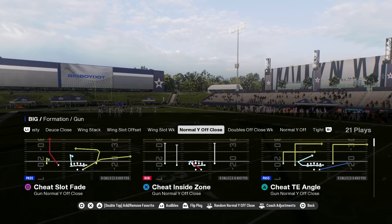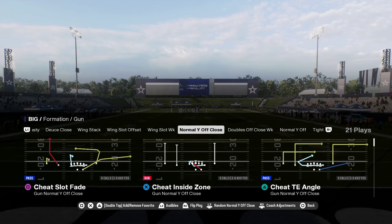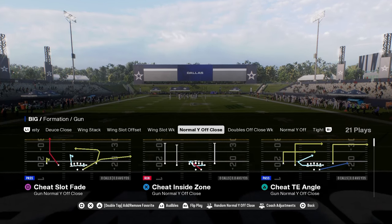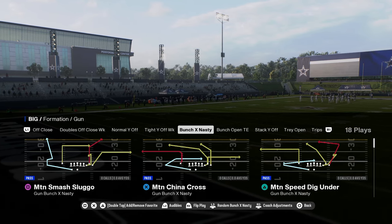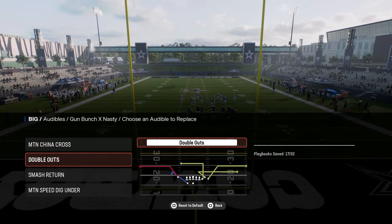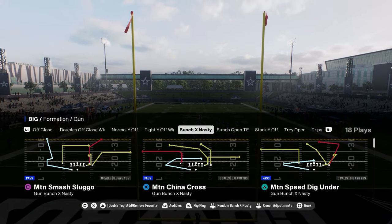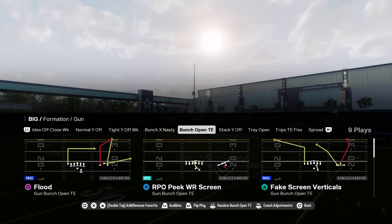One of the best offenses in the game right now comes from the Eagles playbook. It has the normal Y off close formation, plus some really cool formations such as bunch X nasty, with unique motion plays — motion China cross, double out, smash return, motion speed dig under — all really good plays to have in your arsenal.